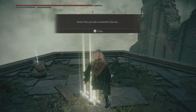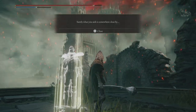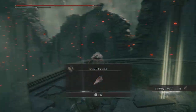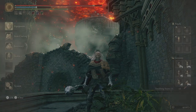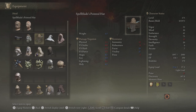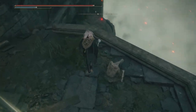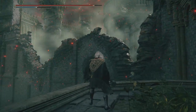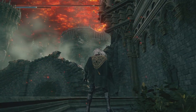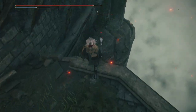Here's a message for us: 'Surely what you seek is somewhere close by.' I think that's... I always forget his name — Spellblade Pointed Hat guy. Anyway, look at that — I don't know what that place is up there, or maybe I do and I can't tell from here, but let's go down.